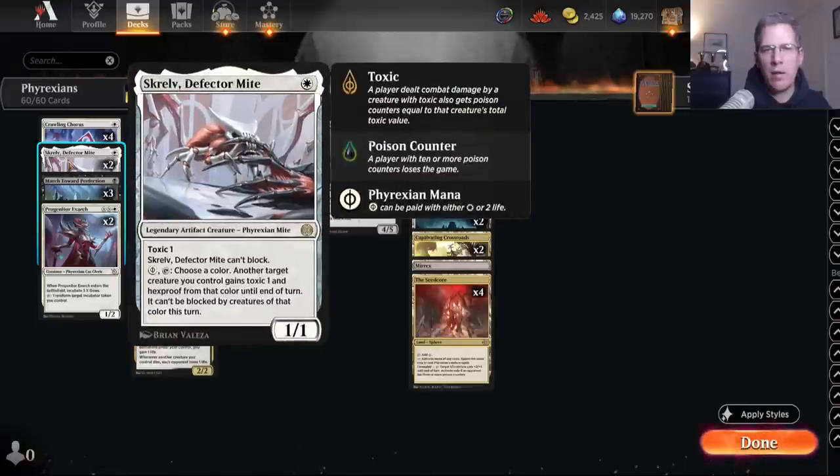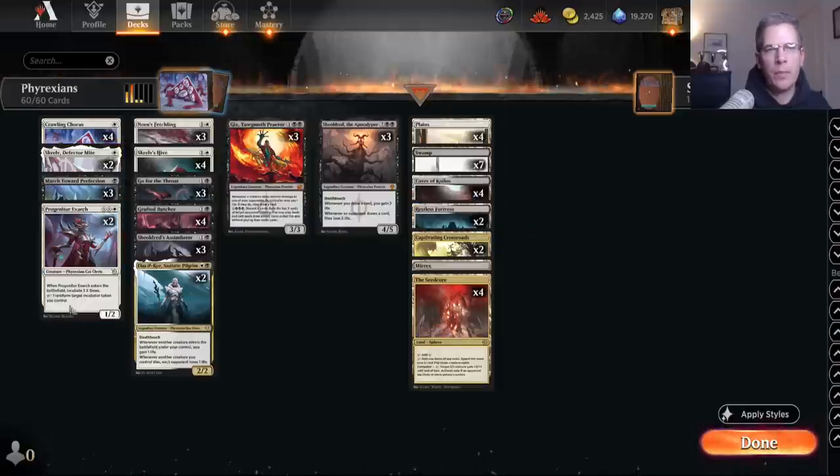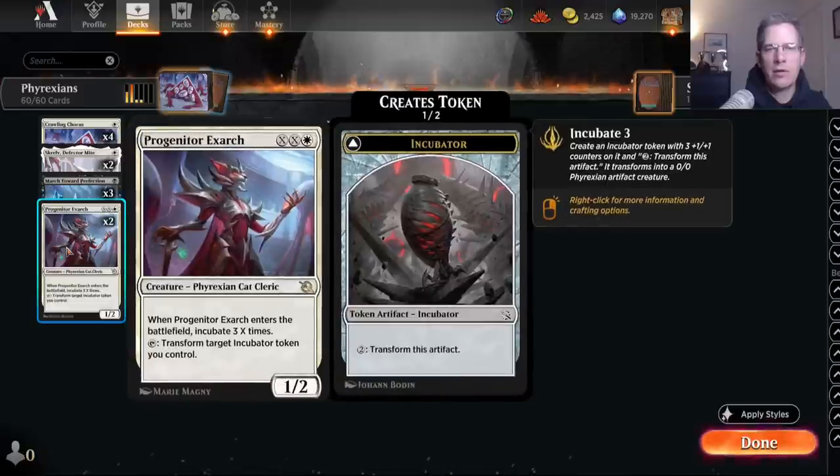Only two Skrelves, but I have a love-hate relationship with this card. This deck doesn't have anything that's so important to protect, so this is mostly just going to be a one drop that attacks some of the time. Two Progenitor Exarchs — I used to play more copies of this card when I was trying it in Standard. I think this is a good card, but it really hasn't caught on very much, so I'm going to try fewer copies and just try some other stuff this time.